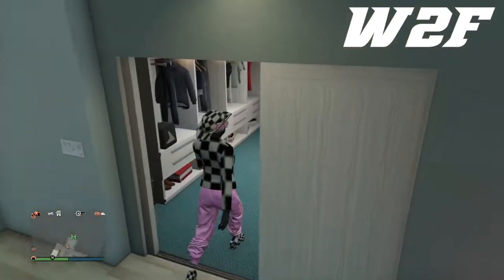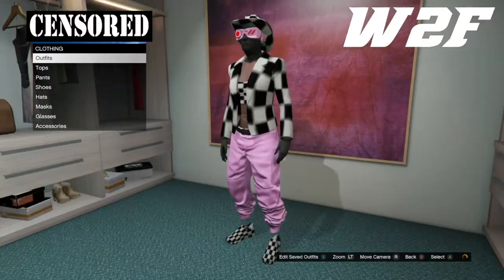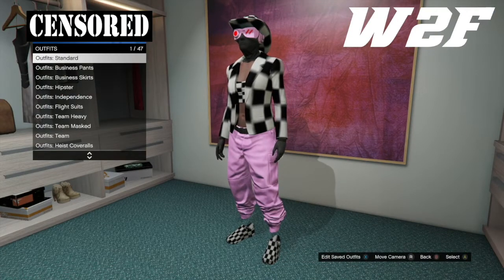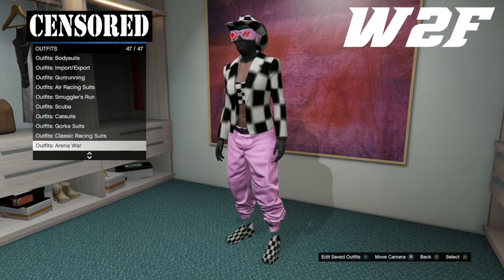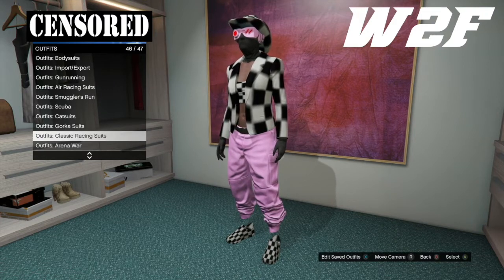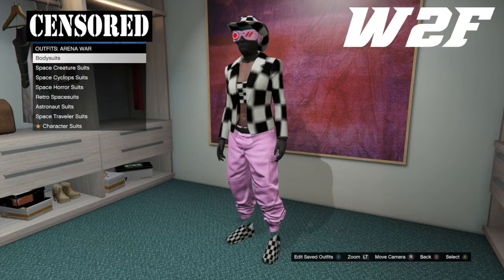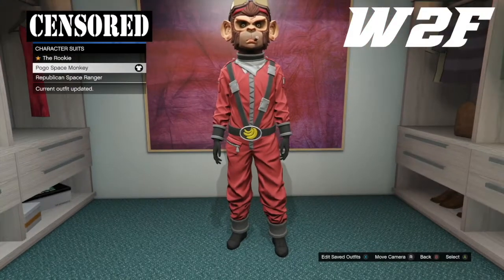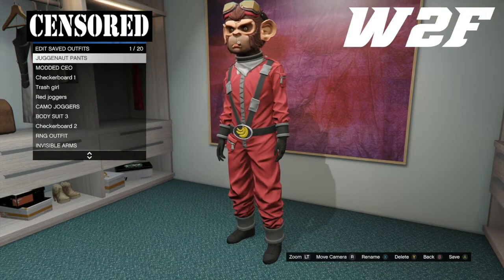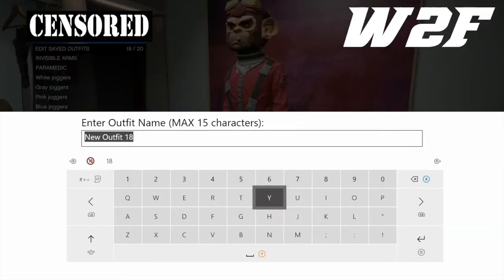You are going to have to buy it if you don't have it, so head down to the clothing store. It will be at the front counter in outfits and you just want to buy it. It does cost a little bit of money — I've actually forgotten how much it costs — but if you really want to do this glitch then go ahead and purchase yourself this outfit.